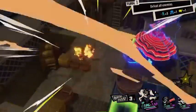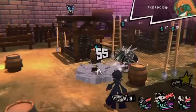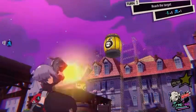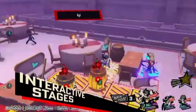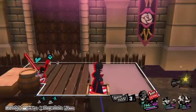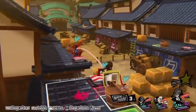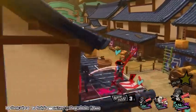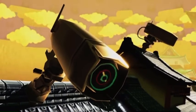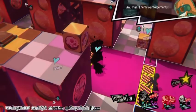In Persona 5 Tactica, your success in battling the oppressive Legionnaires will hinge on your mastery of the techniques available to you on the battlefield. Be on the lookout for interactive elements on each stage that your team can take advantage of. Explosive barrels can blow up nearby enemies, while dash squares let you quickly move from one high point to another. However, some elements aren't as helpful, like surveillance cameras that call for enemy reinforcements if tripped.